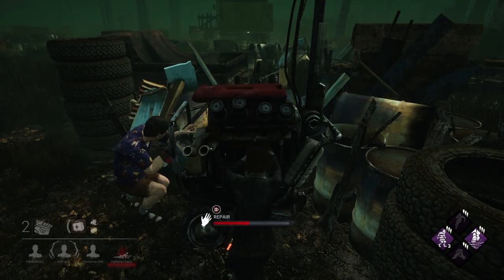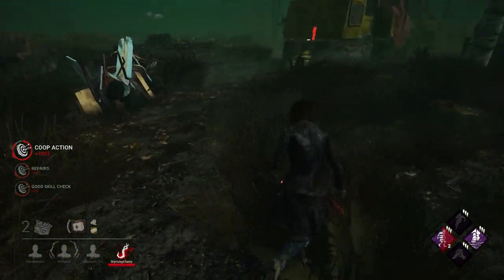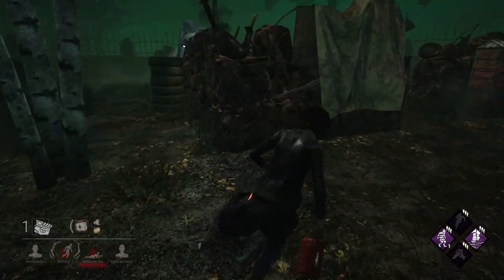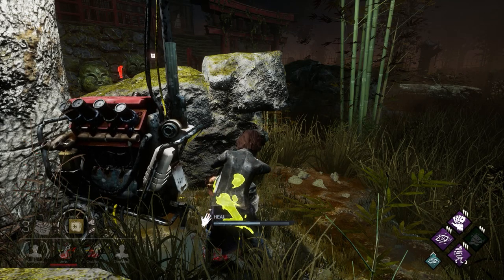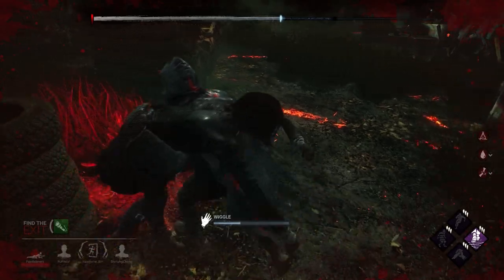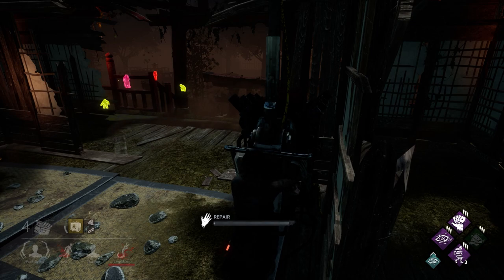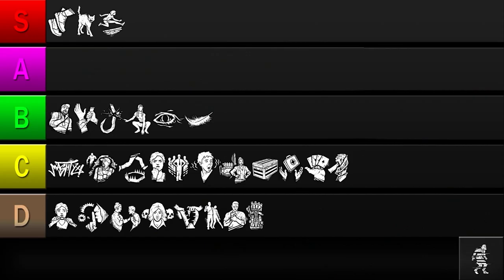Next up is Distortion. Up to 3 times per match, this perk will hide your aura for 10 seconds when it would otherwise be revealed. It also hides your scratch marks for the duration. It's a useful pick against certain perks like BBQ and Chili, I'm All Ears, and Nurse's Calling. It can also give you a clue as to which perks the killer has equipped, which can help you survive. However, killer add-ons that persistently reveal survivor auras will consume the perk's tokens quickly. And if the killer doesn't have any aura-revealing abilities, Distortion becomes completely useless. It also doesn't help against detection perks like Infectious Fright or Tinkerer, which don't need to reveal your aura. While it offers powerful effects, it has limited uses per match and its effectiveness is somewhat luck-based. But aura-reveal perks are pretty popular, so I'd say it offers enough utility to warrant placing it in the B tier.